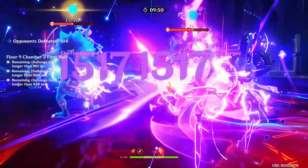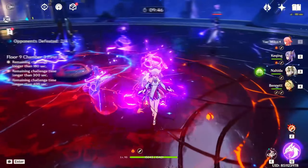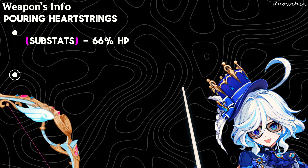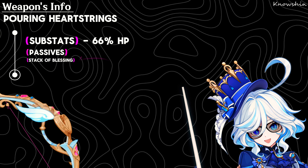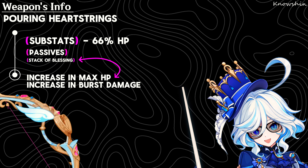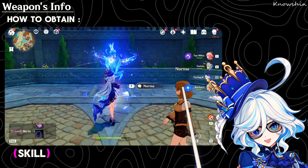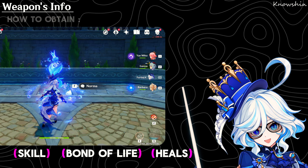For those pulling for Siegewin's signature weapon, let's take a look at the weapon itself. It's a bow called Pouring Heartstrings, with a substat of HP percentage. The passive grants stacks of blessing when equipping — the character's max HP increases and their elemental burst's crit damage increases as well. You can gain stacks by using your elemental skill, receiving a bond of life, or performing heals, and you can have up to three stacks at once.